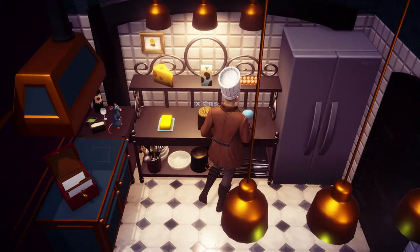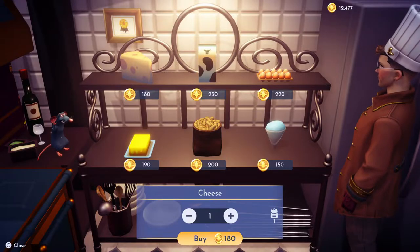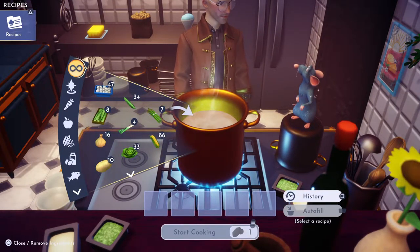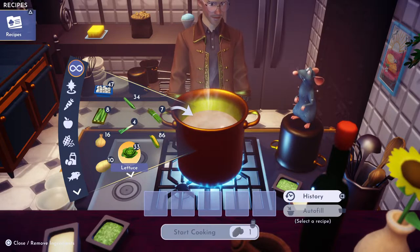Let's make a veggie casserole. For a casserole, of course, you need to have cheese, so we're gonna buy one cheese. Then we're gonna come over here and add two vegetables of any kind — I'm gonna do lettuce.